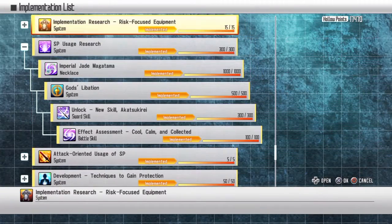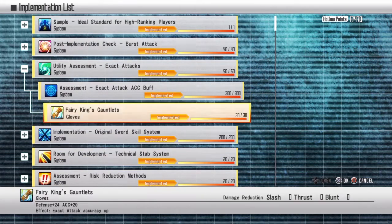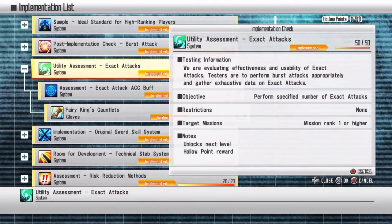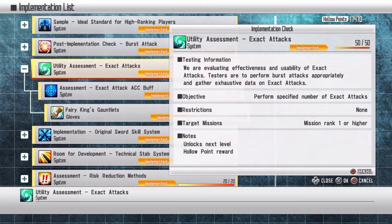Next: exact attacks. Basically it's like a burst attack, but instead you wait for a little green flash to pop on you, then you press your burst attack again — that's how you perform exact attacks. It does more damage.